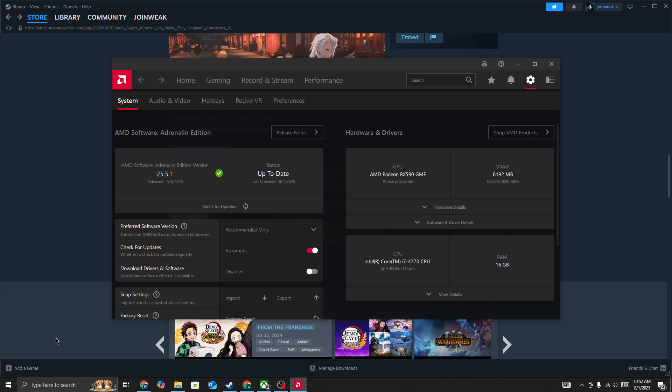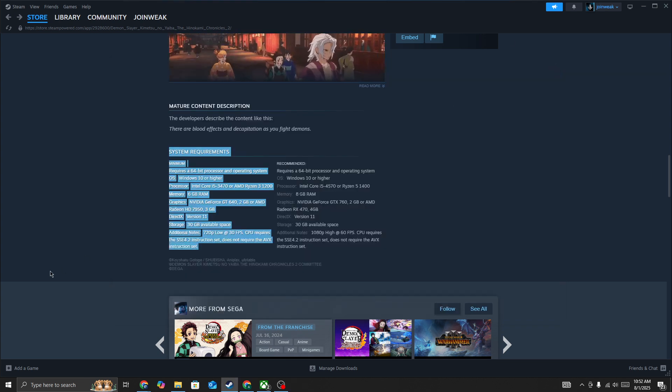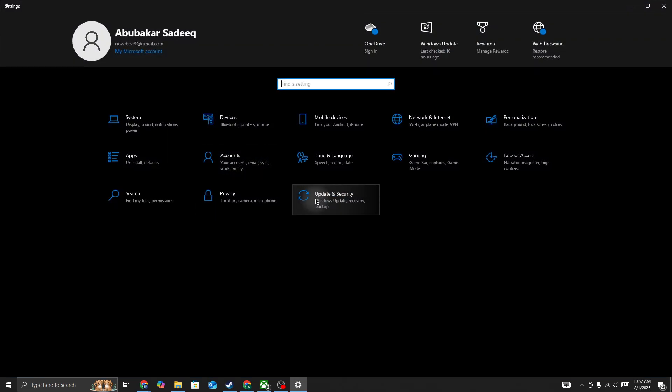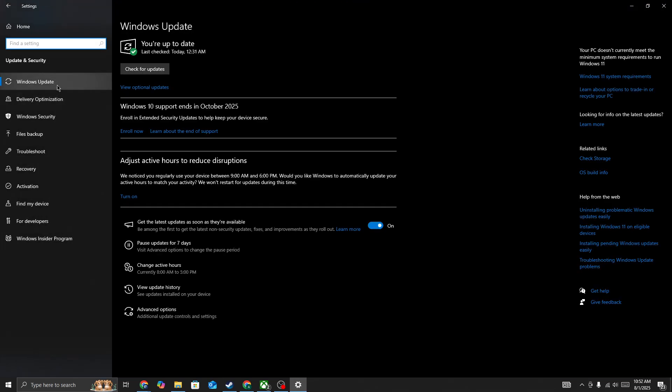If that doesn't fix your issue with the Demon Slayer game, go to Settings and update your operating system to the latest version. Check for updates, and if any update is available, update your system to the latest version and then try again.